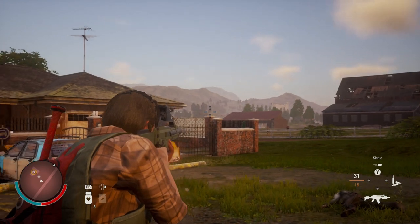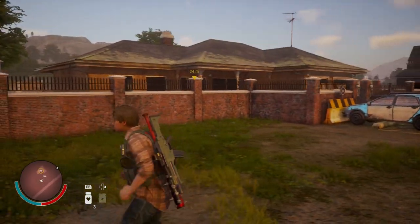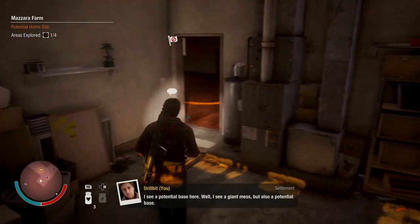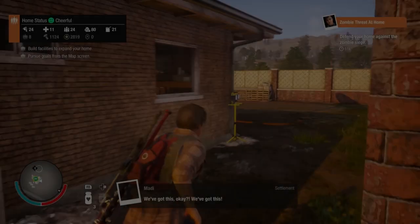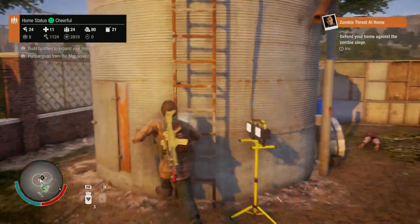The Mazara Farm immediately gave me a bit of a State of Decay 1 vibe because it's basically a home with a security fence around it. The building is a bit compact — its footprint is really tight, so it can be a little cramped at times. To move in here, you're going to need at least five people in your community and 1,000 influence. It also comes with a unique feature called Fertile Soil, which increases any crops grown by 30%.